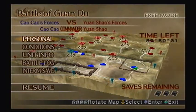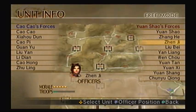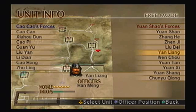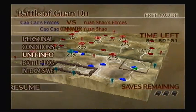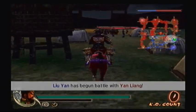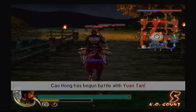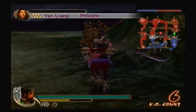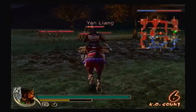Alright, so to unlock the Storm Harness, you have to defeat Yan Liang and Wen Chao within 5 minutes of starting the mission. So of course, Yan Liang is right over there and Wen Chao right over there. The reason why I picked Guan Yu is because he can kill them way too fast — like, all he has to do is approach one and they can die. So that's why I'm gonna make a beeline straight for Yan Liang and kill him quickly.